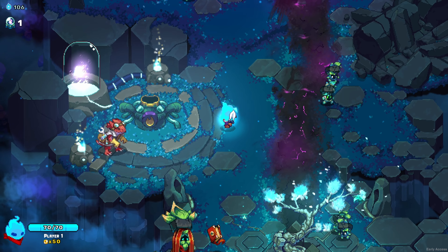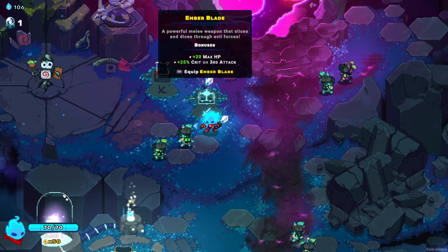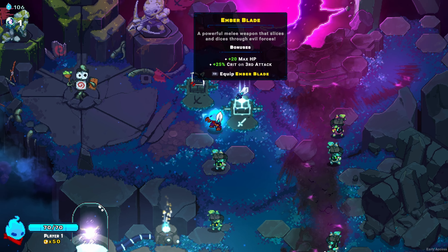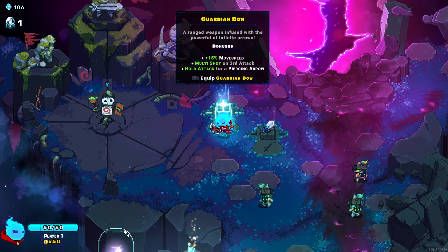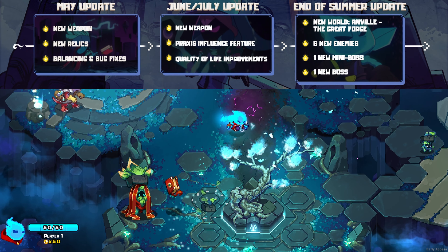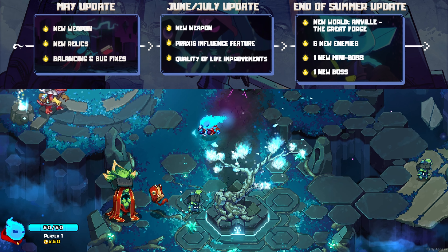At the time of this review there are only 2 weapons — the blade and a bow you have to unlock with amber. The bow feels slightly more powerful, but both weapons are fun to use. And as you can see in the roadmap, more weapons, relics, guilds, enemies, and bosses will be released during early access.